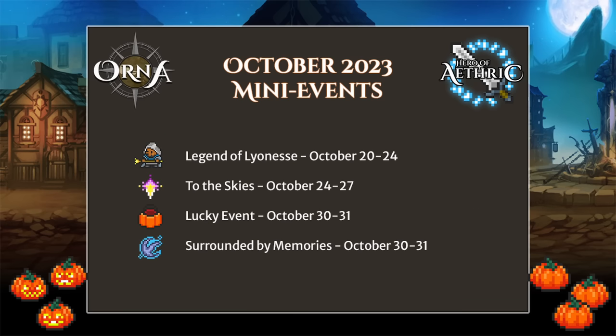With your new two-handed boosting raid gear this month, why not go full Sweifenser and grab some gear from the Legend of Lioness event between October 20th and 24th. Rounding out the month, we have a lucky event on October 30th to 31st, and a Surrounded by Memories event from October 30th to 31st. Like a vampire buffet, there's a lot to sink your teeth into this month.